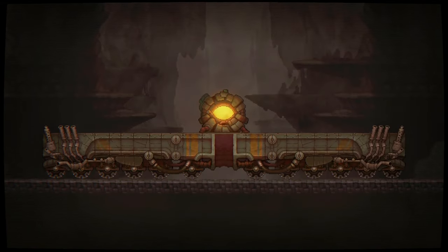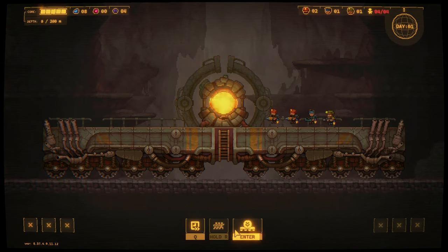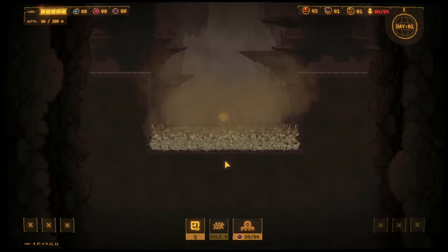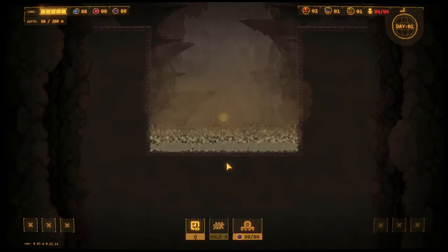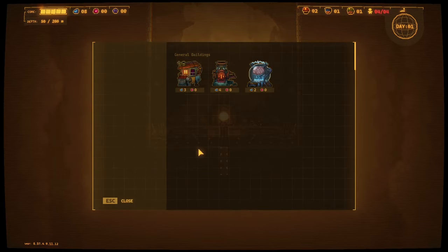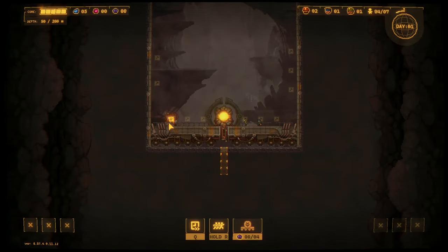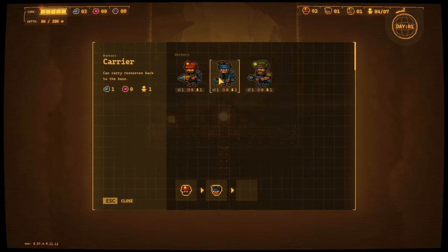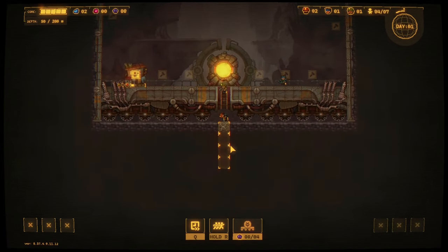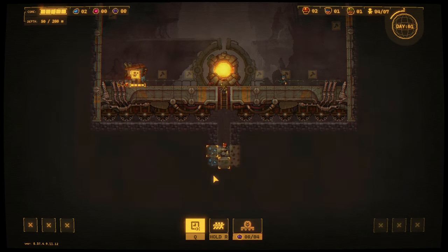So we're going to try Core Commander difficulty. Let's drill her down and get going. We might need some more upgrades but there's no harm - well there is harm I guess in us dying, but still let's do it for the funsies. Let's build that and get another driller out. Oh yeah we can do that - and we've got the queue up thing now, that is going to be very helpful! Let's drill down and speed this one along a little bit.